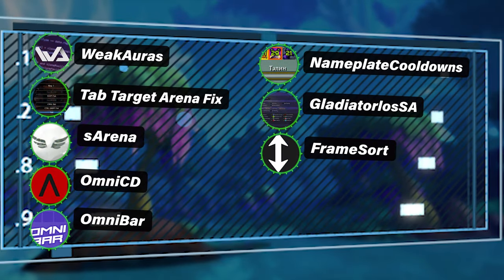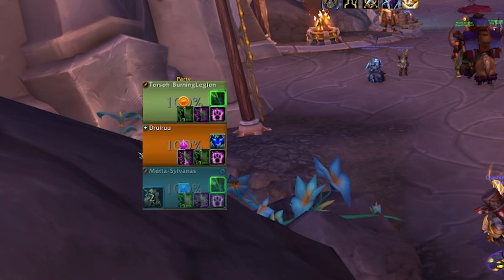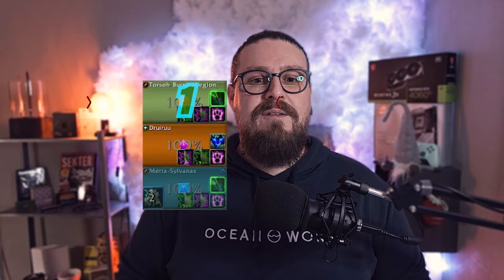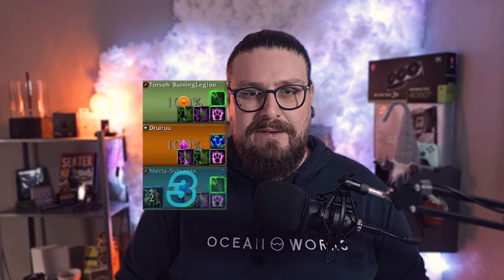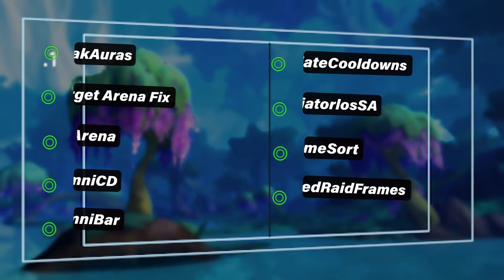To better track your party, you can use Framesorts. This add-on lets you manage and lock the positions of all players in the arena party frames. Without it, the frames get shuffled around constantly. You can set it up so you're always in the middle, with player 1 above and player 3 below, for example. This is especially useful if you are a healer.